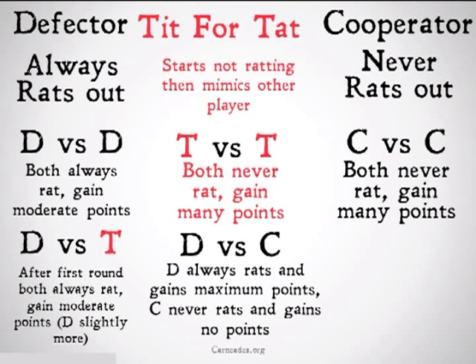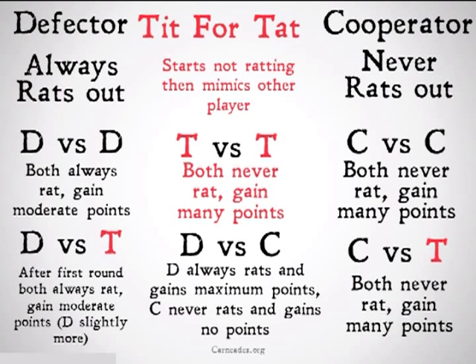A defector versus tit-for-tat: the defector would win the first round, but after that it would look like defector versus defector. And a cooperator versus tit-for-tat would look exactly like the cooperator versus cooperator.